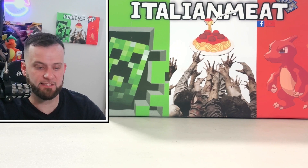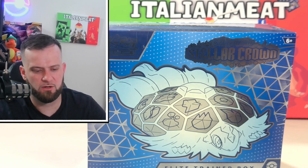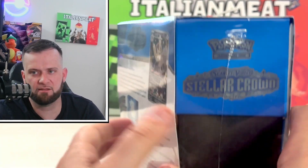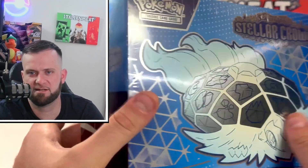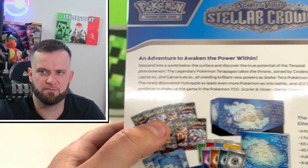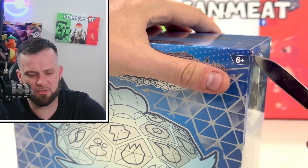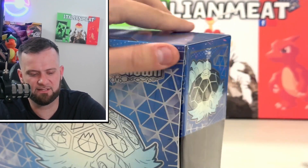All right guys, so here it is — our Stellar Crown Elite Trainer Box. We are going to open this up, but first let's take a look at the box as always. We got the front of it, very nice design on it, the side as well, and then there's the back. You guys can pause the video to read the description right there.